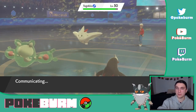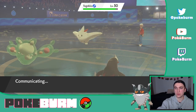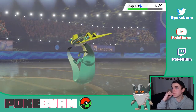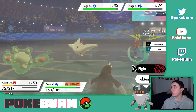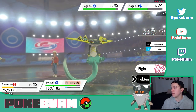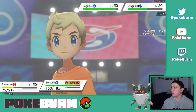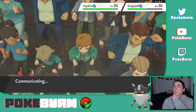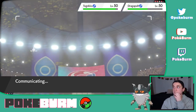Togekiss comes out. I'm fine with that. I should do some Perserker stuff right here. I can go Flash Cannon into Togekiss, and if I switch into Perserker, it'll get the Steely Spirit boost and it'll kill the Togekiss. Flash Cannon will. And then Dragapult will take out Reuniclus on the next turn.